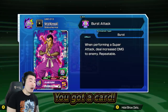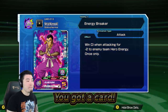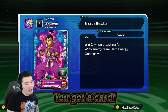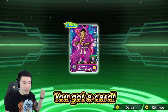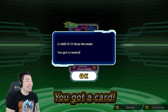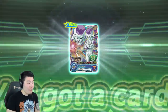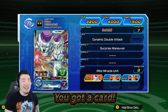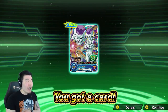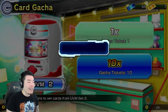This guy has Burst - when performing a super attack, deal increased damage to enemy, repeatable. And when CI - win CI when attacking for minus 2 to enemy team hero energy. So you can reduce the enemy's energy, that's pretty good. I don't know why I was reading all the details for an R, but these are all new to me so I'm super interested in what each of these cards do, even if they are a 1-star. Got a new Frieza there.